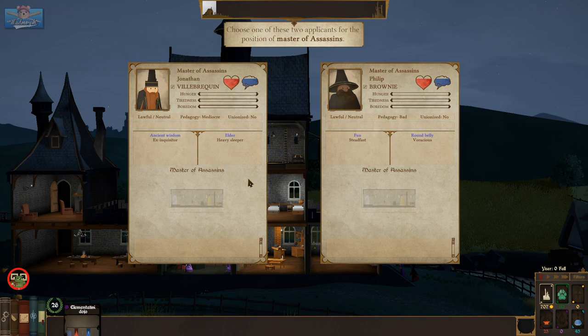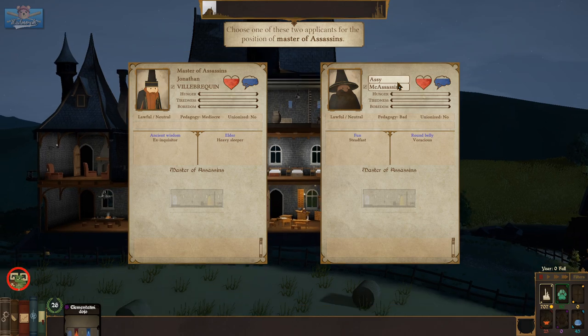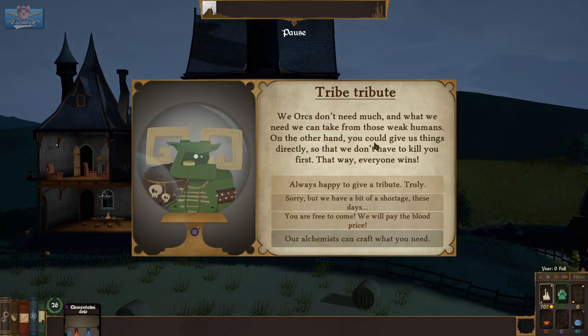Who is the teacher of the Master of Assassins? We have a bad and a mediocre — I guess we'll go with the mediocre teacher. Ancient Wisdom, Ex Inquisitor, an Elder, Heavy Sleeper — tiredness lowers 30% slower when the character is resting. Maybe this guy. Can I rename these? Assi Mukasassani — there we go, that's our Assassin teacher.